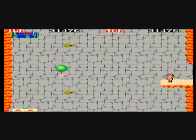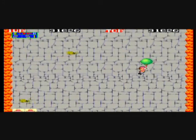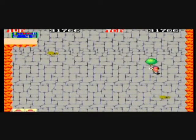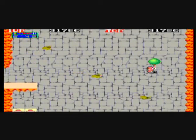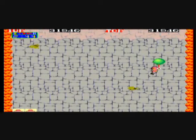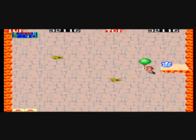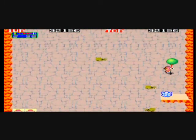The treasures are 1,000 points each and give you 30 seconds of time back. Here is where you can catch the balloon and fly upwards. Touching a bat or a cave wall or ceiling will pop it, so watch out. You'll be able to fall as far as you want without dying.